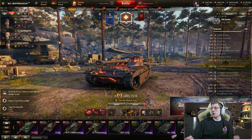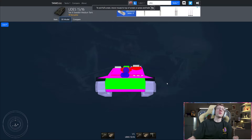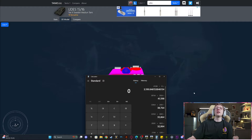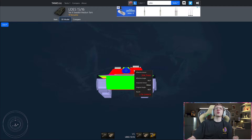If we make our way over to Armor Inspector, we can get a good example of what the UDES is working with. First of all, 13 degrees of maximum gun depression. And this is what the tank looks like when it's using that 13 degrees of gun depression. If I grab a calculator and throw it like that, this is what you see when trying to shoot at a UDES using its gun depression on a ridgeline. You might think: I'll just load HEAT. Yeah, good luck.